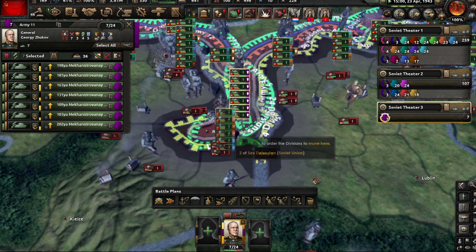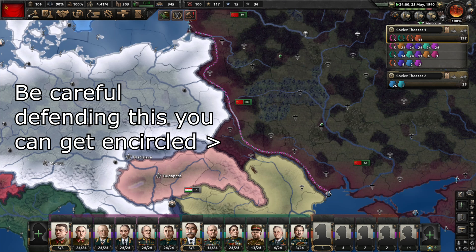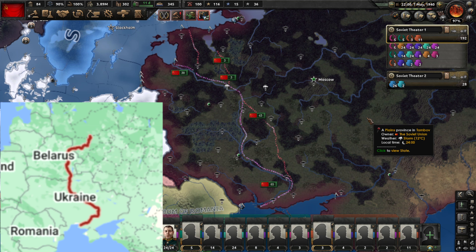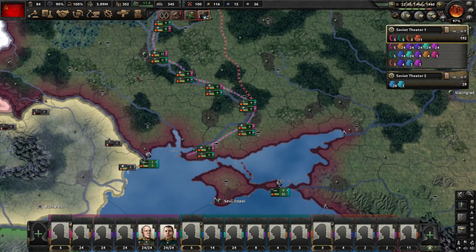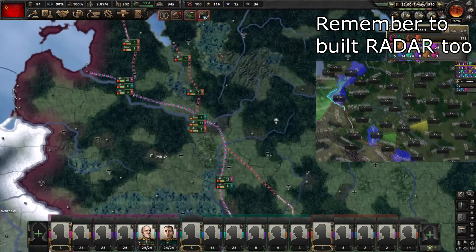You have two choices for defense: a frontline in Eastern Poland, or the Dnieper River if you want the residents of Eastern Poland to suffer more than they already do. The Dnieper River is safer but much harder to do counter-offensives from.